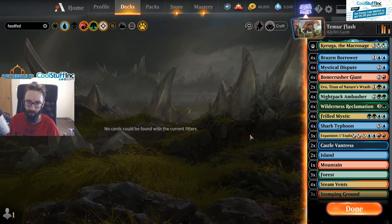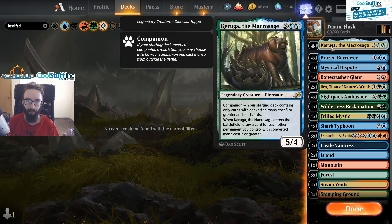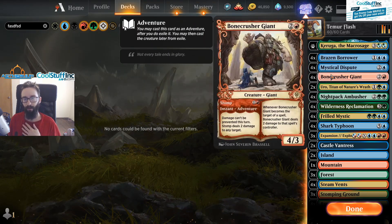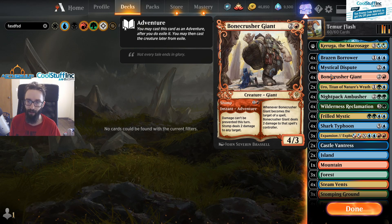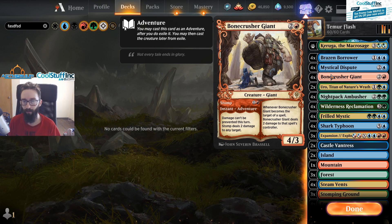The reason we're not running Growth Spiral is because of Curiga. It says you can't have anything with a converted mana cost of less than three — it has to be CMC three or greater, and lands. That's also why we're running three Disputes: we can kind of cheat some of these into play to have earlier game plays, because if we were doing absolutely nothing before turn two, it'd be very tough.